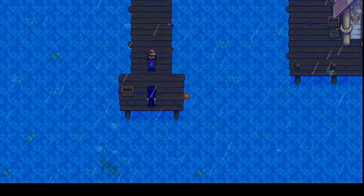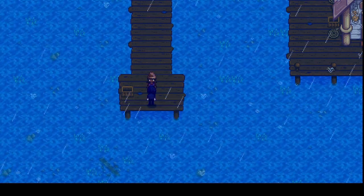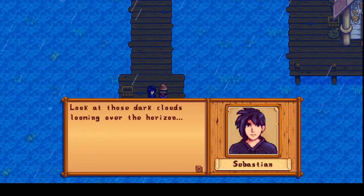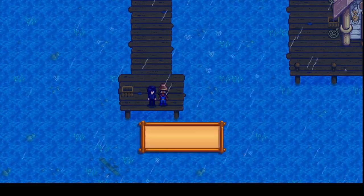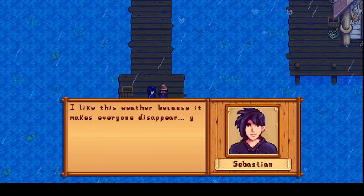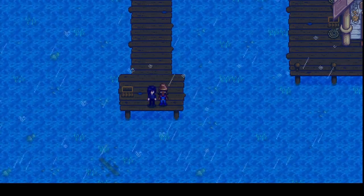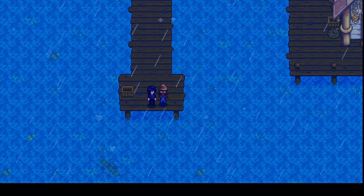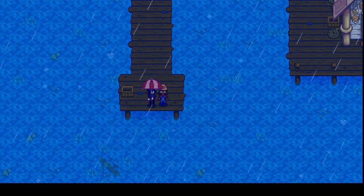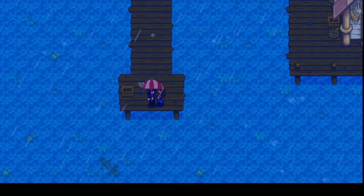Cutscene with Sebastian. He's surprised to find me out here in the rain. He says he likes this weather because it makes everyone disappear - being around people makes him anxious, but he doesn't feel that way around me. He pulls out an umbrella: 'Here, there's room for two.' I guess we'll cozy up to Sebastian a little bit under the umbrella. I'm sure Hayley won't mind.